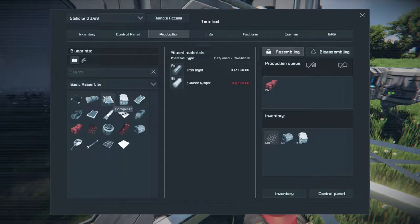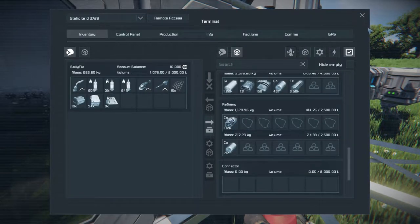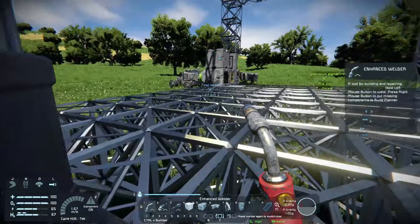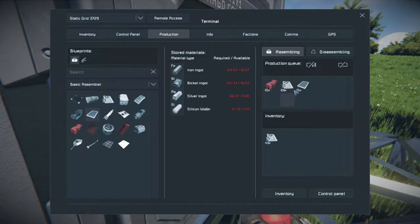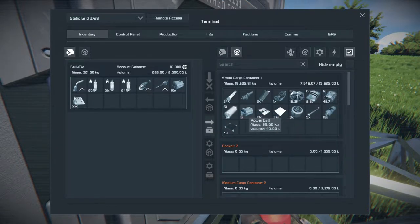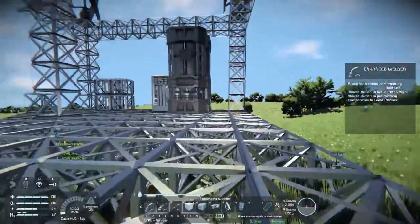We need computers — 120 — but we don't have silicon, which would be annoying. Let's get that machine working; we can always destroy the others. We also need 10 displays. Let's produce those. Let's remove the annoying ones and see what else we need. 30 remaining — let's just go back and forth for a bit.